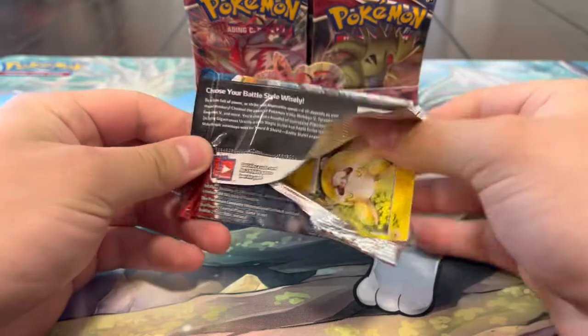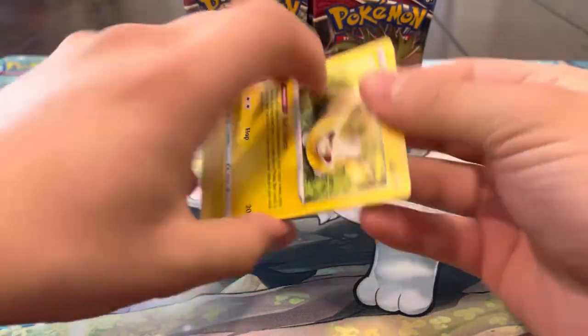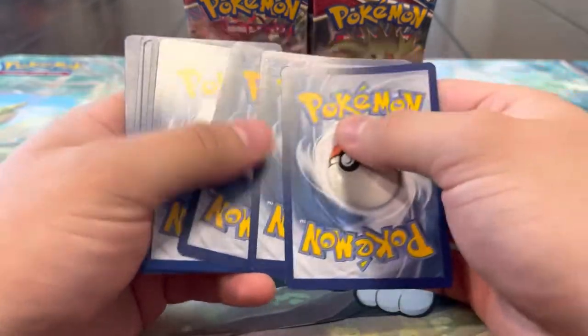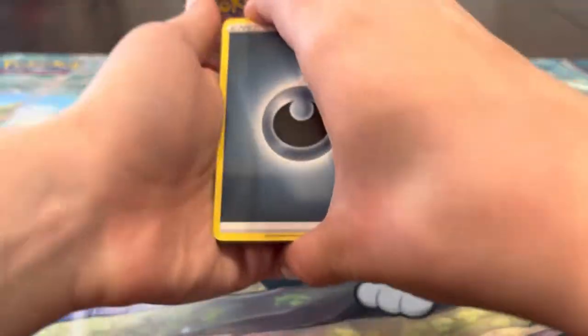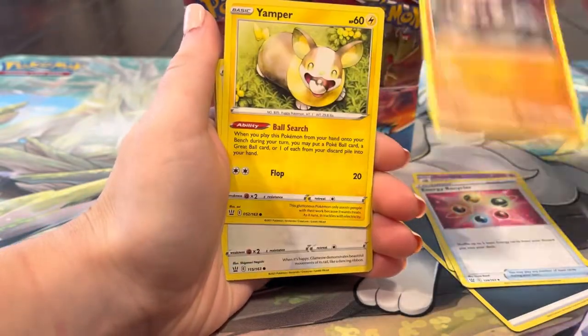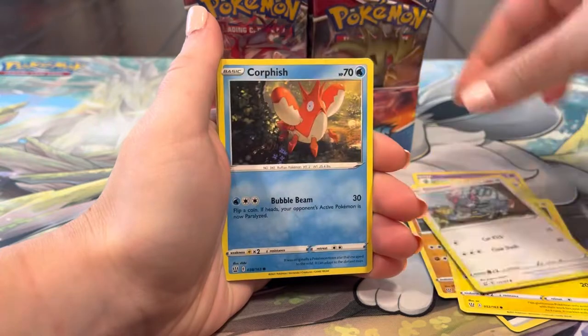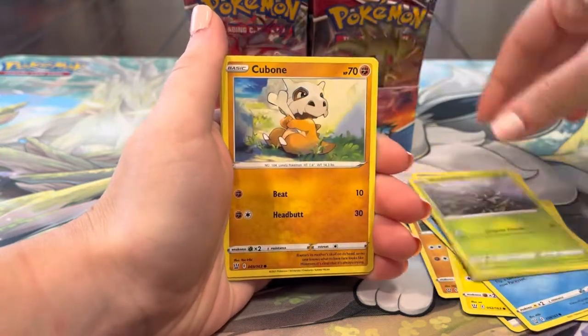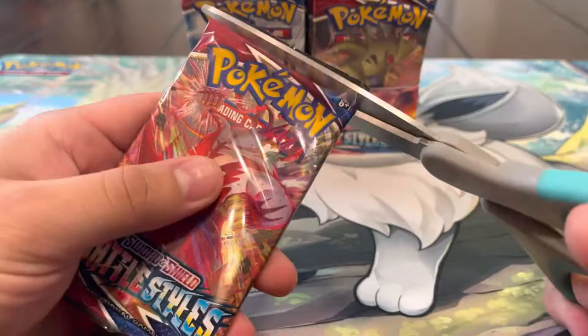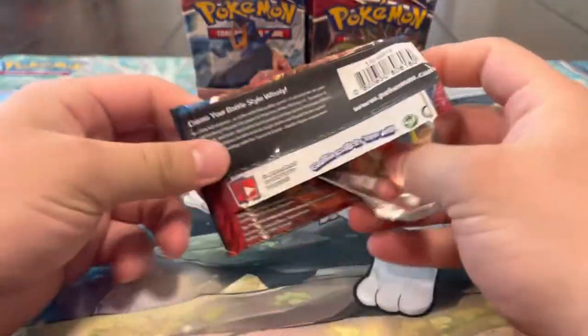Empoleon is probably my second most wanted alt art out of this set, and then the Urshifu VMAX Single Strike because we have the Rapid Strike and I want the pair. Pack five: Energy, Grumpig, Energy, Gurdurr, Yamper, Flameow, Corpish, Scatterbug, Cubone, Timber reverse, and Klinklang Dirty Vault. The next packs might be a little cold.